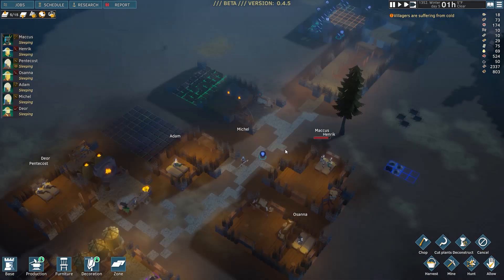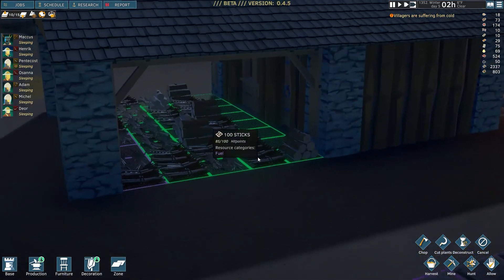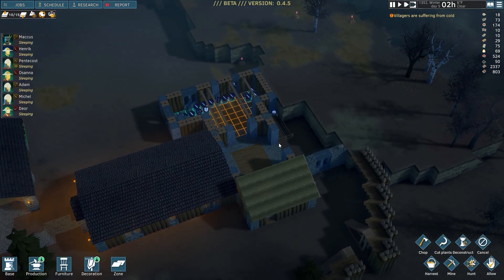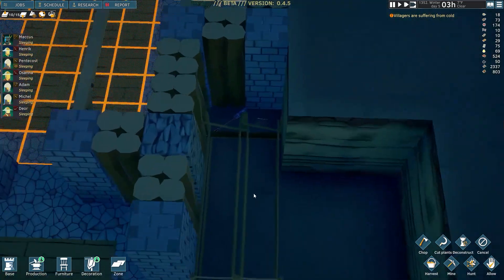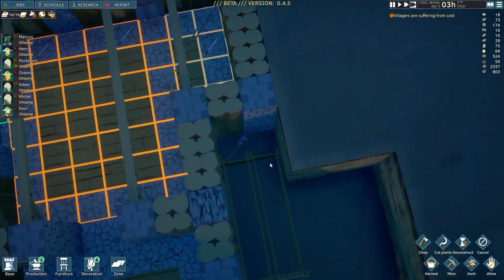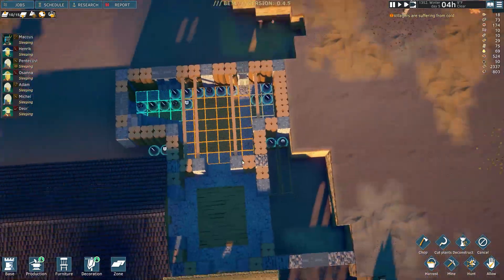Here we go — equip some new people with a whole bunch of stuff we've found from all of these raiders. Look at how much lumber we have — a decent amount now. We are just kind of waiting for some bricks so that we can start more construction.